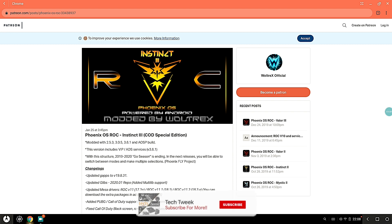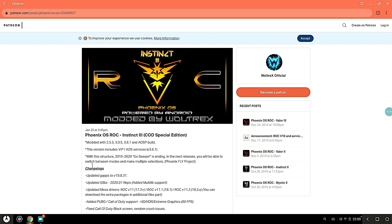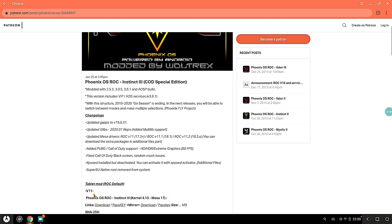I was facing a lot of crashing problems before, so this is good news. Looking at the changelog: includes VIP, ad services are back, Ghost Season 2019-2020 is ending, Project Phoenix Fly project — GPS hasn't been updated, Mesa driver updated, added PUBG and Call of Duty support, HDR extreme, fixed Call of Duty black screen, and SuperSU native root removed from the system.